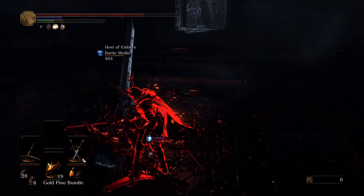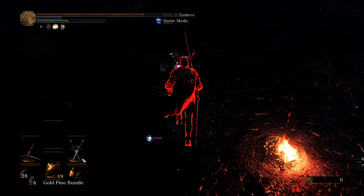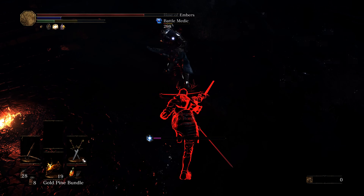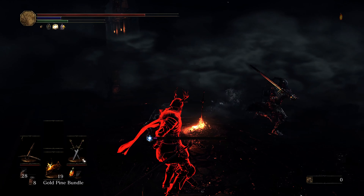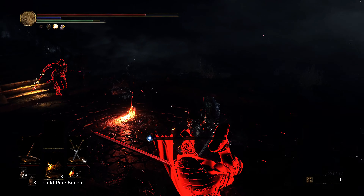Right here I get a rolling backstab on the phantom, and he starts to play stupid when he's nervous. Took him down — give him a cheeky point down just because.